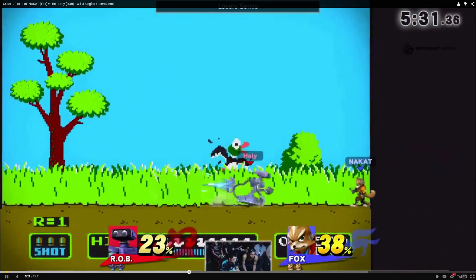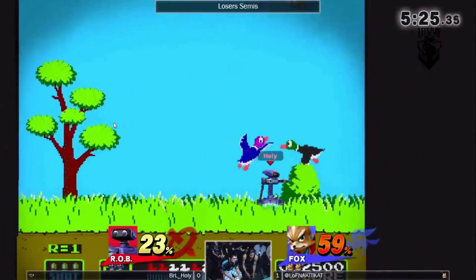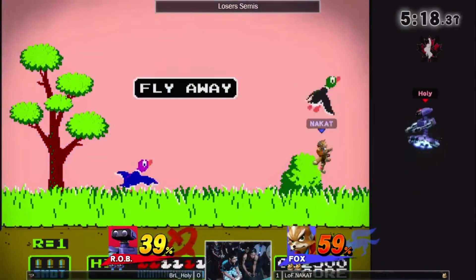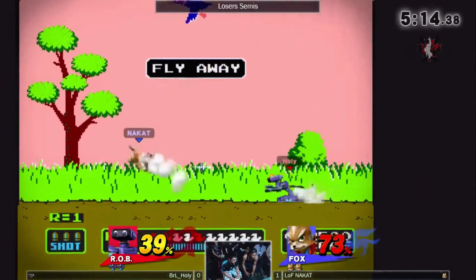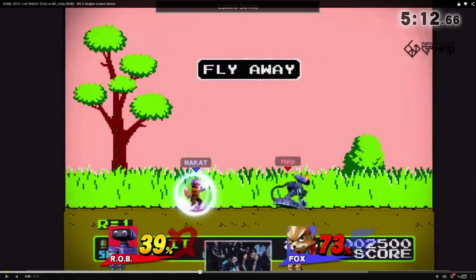He grabs it, Glide Tosses down, nair, and gets no punish for it — still in an advantageous position. Gets him with Beep Boop, as it's called lovingly by Juice Doom. Falling nairs, no punish, more nairs — look how safe these nairs are. He's almost never punished for them. Now he has the top back in his hand. So what is he going to do? He's going to Glide Toss all over the place, and Nakat is going to sit and shield. No one thinks of Rob as a fast character, but Holy Nightmare just kind of makes it work.